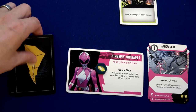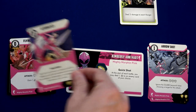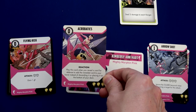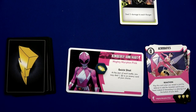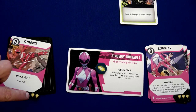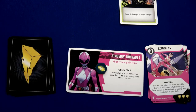Kimberly is also getting hit for two damage. I'm going to play Acrobatics from my hand — play this card when you reveal a card to determine defense, to add the revealed card to your hand instead of discarding it or placing it at the bottom of your deck. I want it in my hand so I have an attack. If I had not played that card, this would have gone to the discard pile because it's equal to the amount of damage.